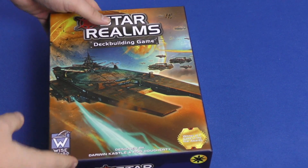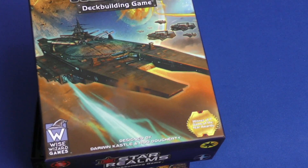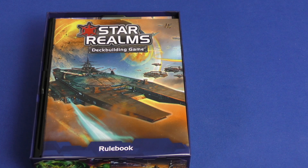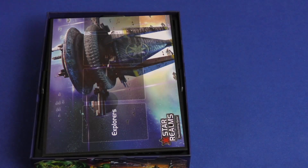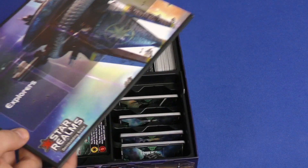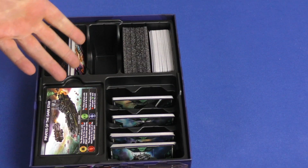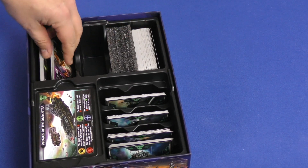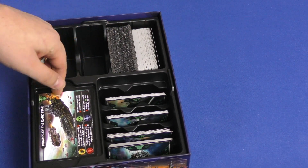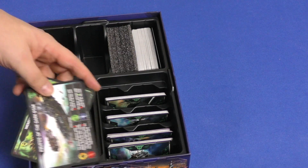So first let's take a look at Star Realms. The original box is really small, and this box doesn't come with a whole lot of extra content. We have a rule book here, which I'm always a fan of — rule books I can actually read in a different size. A board, which did not come with the original game, but it's a nice board that keeps track of all the different things in the game. And then the game itself: you have your starter decks, a spot for all the different cards, some extra cards on the side, larger things for solo play, and plenty of room for extra things.